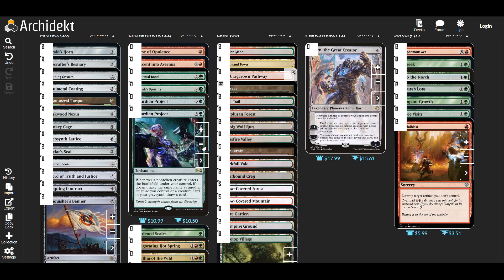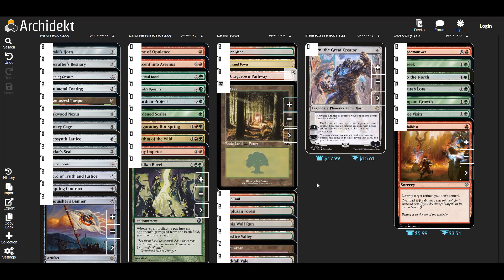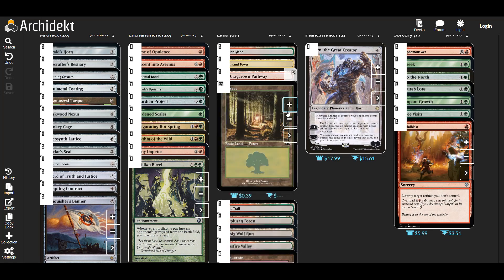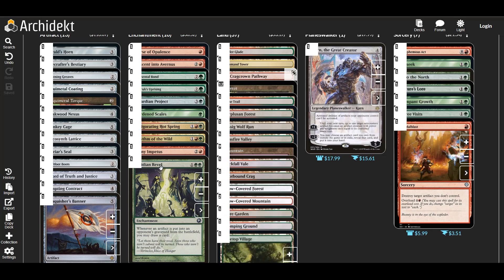Hey, how have we got two Gardening Projects in here? Oh well, don't know what's going on there. We'll just add a land because I thought we were kind of low on lands anyway. Maybe I had a Mountain instead of a Forest because we're kind of low on Mountains.